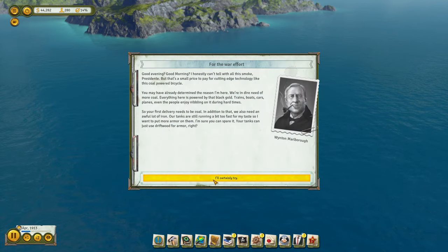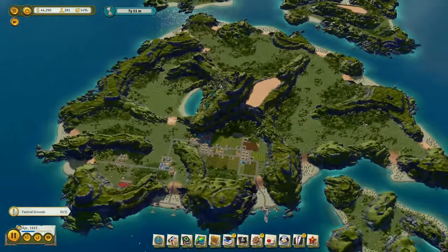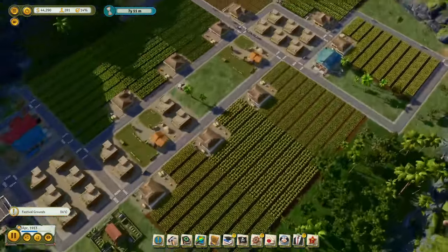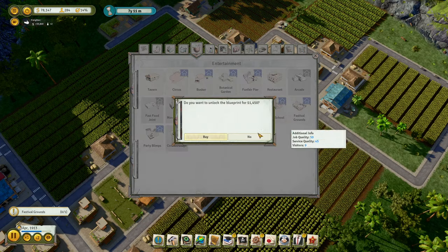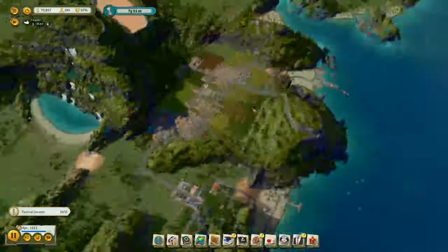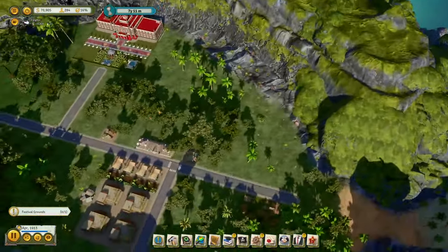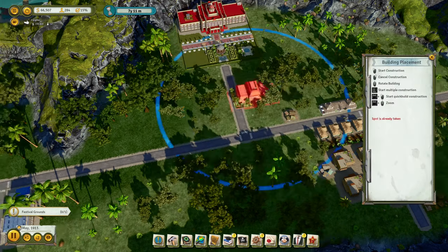Pacifist state. Business as usual. I'll accept all the things right now. First and foremost, let's get the festival grounds. We need to do it and we need to do it as many times as we can. And let's get embassies.